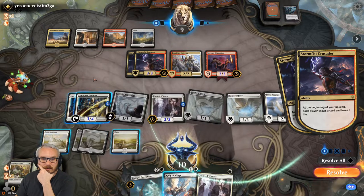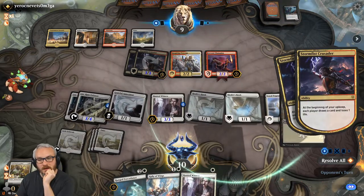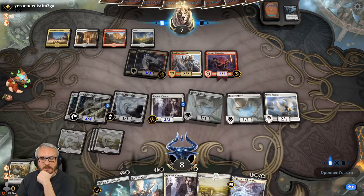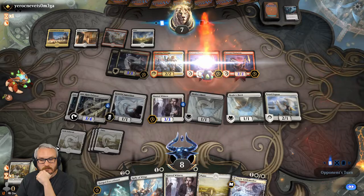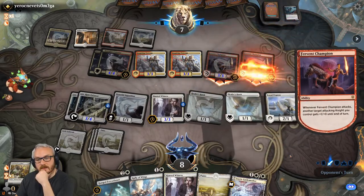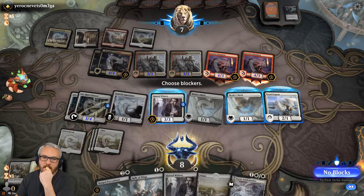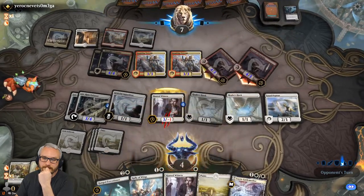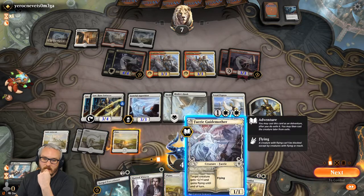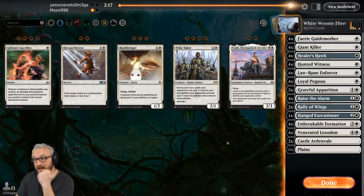Three, six, seven, eight — this is where we get to tap-a-doodle-doo. We're down to eight life, which is worth noting. But between all these blockers on the board, I think we're going to be fine. He's got to push in all the way — that only does eight damage. How do I have lethal? I have lethal in the air no matter how you look at it — he only has one land left. There we go, and we Rally of Wings. I should have done that first but it doesn't matter — you want to make one of your creatures flying first and then Rally of Wings, but we knew we had lethal.